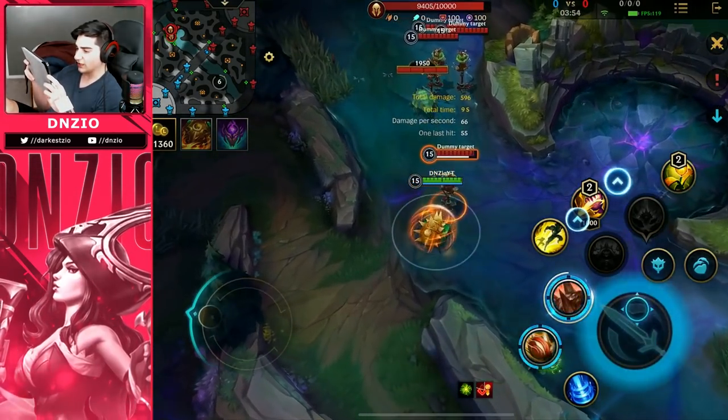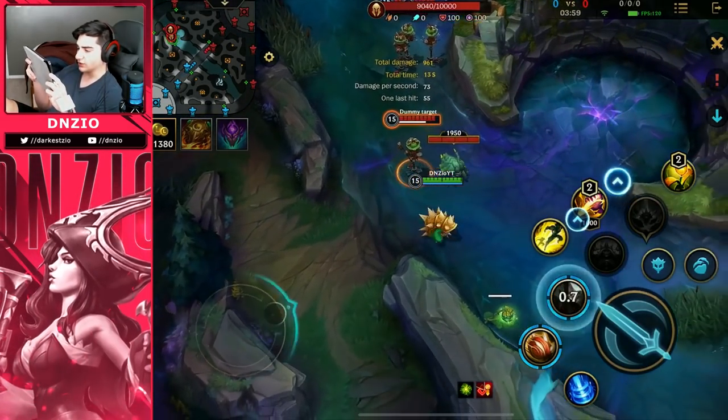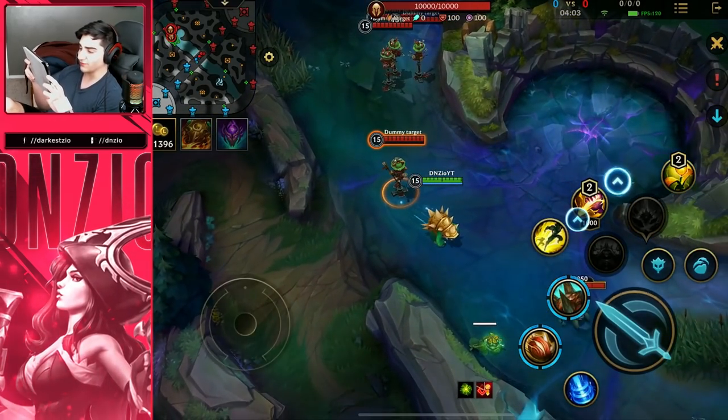So you definitely get a little bit of increased damage. When you close the gap on them you can use this ability to do extra damage, and they will take damage if they auto attack you while you're using it.